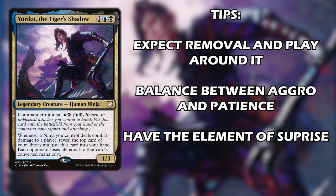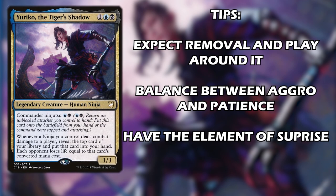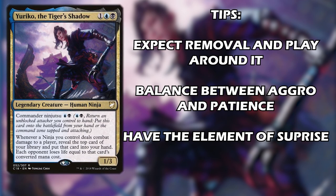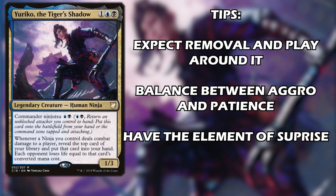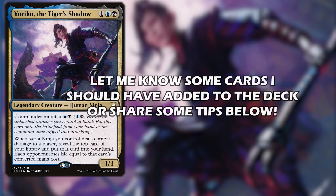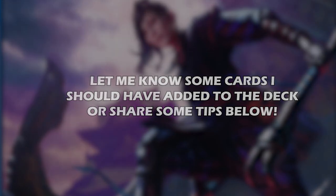I think this deck could be a lot of fun. Your opponent isn't going to be able to block your creatures, so the main way they'll deal with them is removal. You might want to wait a turn or two for your opponent to be tapped out before going all in with your ninjas. When you cast cards for their ninjutsu cost, the cost is a lot less than the normal creature cost, and the value you get is a lot greater. So you want to find a balance between being aggressive and being patient and timely. Let me know some cards I missed down below that should probably be added to this deck. Thanks for watching everybody, hope you enjoyed, take care.